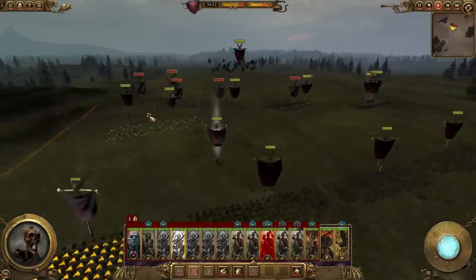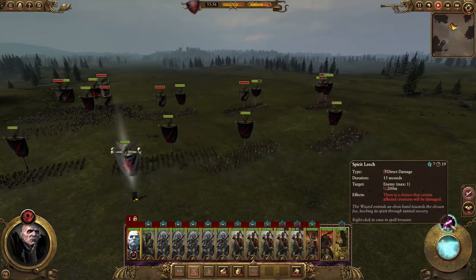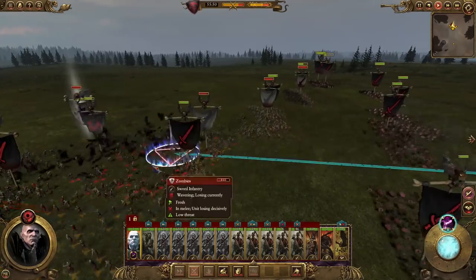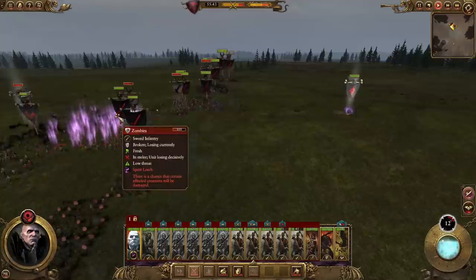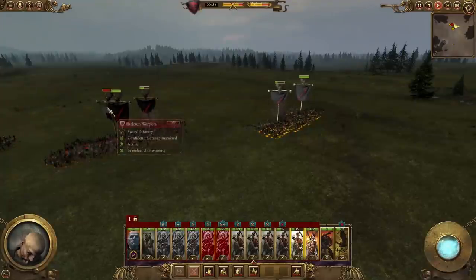Meanwhile I'm going to start moving my slightly heavier troops up. I'm very tense right now - you seem to be clicking a lot, I can feel a bit of panic. This is the best part, just as you're kind of approaching each other. So Manfred, let's cast some spells - he's got Spirit Leech, which is sometimes not particularly accurate, but when it hits it does hurt. Let's try weakening this unit of enemy zombies.